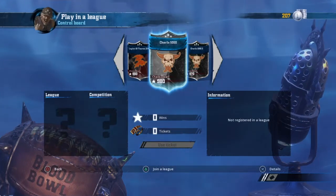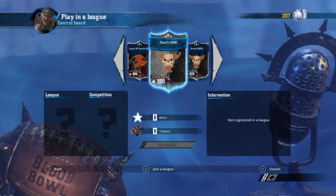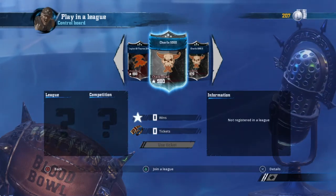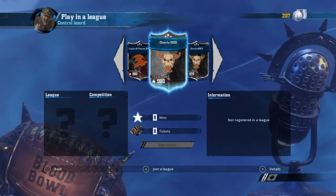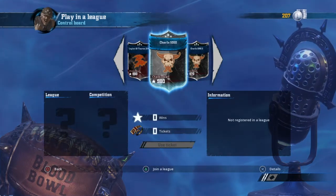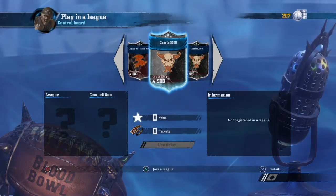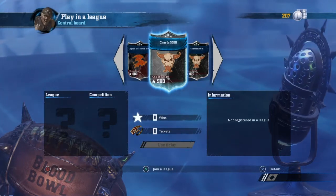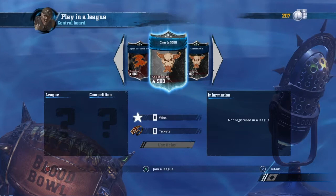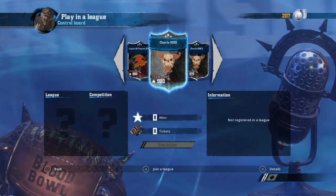Here we are again for another video in the roster, beginning roster and skills-up tactics help video — whatever you want to call it, it's just a video to help you guys with a race. We pick starting rosters and obviously how to skill your players, why and how. We've done all the legendary edition races, wood elves, necro — we've done them all. Subscribe to my channel and you'll always know when I've done a new video. Today we're doing Chaos Dwarfs.